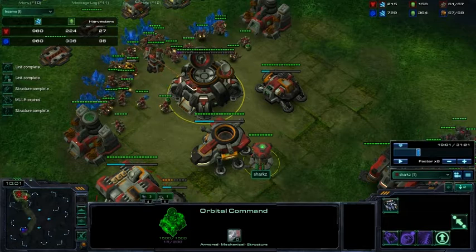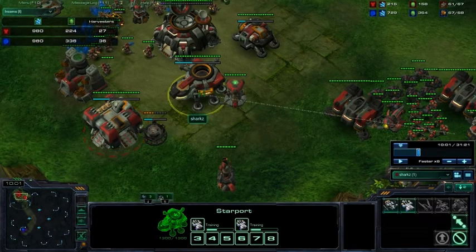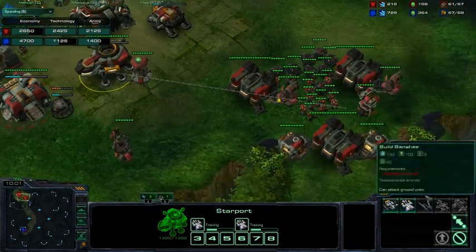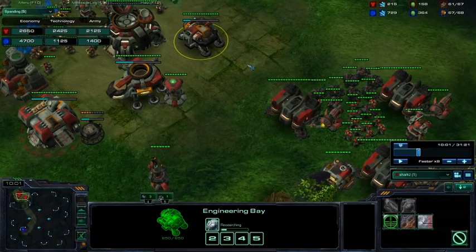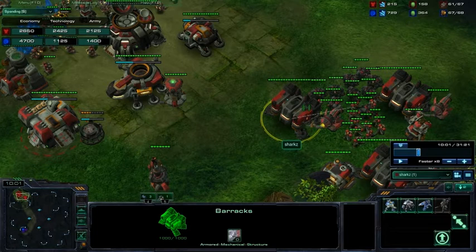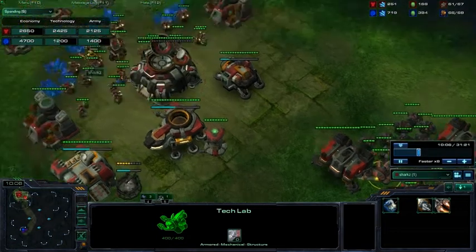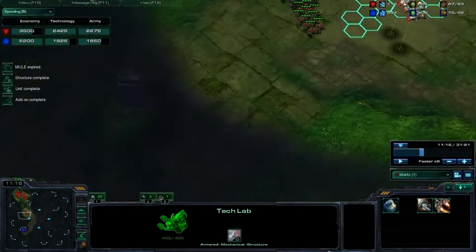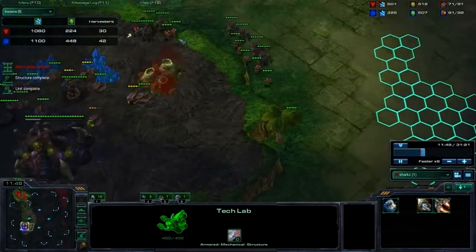Going on to 10 minutes: you should have stopped producing SCVs two minutes ago. Last game your army at 10 minutes was worth 3,300 — you had four medivacs and a bunch of marines and marauders, and you didn't even have stim. This time your army is only 2,100 — more than 30% smaller. You made one mistake early on and it just compounded itself. On top of that, your income isn't even maxed yet — you're just now hitting 30 workers at 12 minutes in. That's crazy.